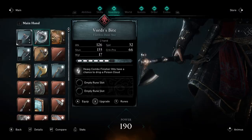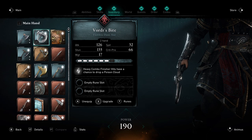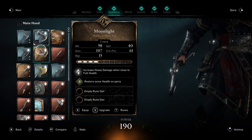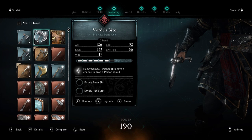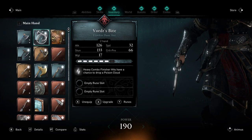You get Vordor's Bite, and it's pretty decent — it does a lot of damage. 126 at flawless level. The heavy combo finisher hits have a chance to deal a poison cloud, which I haven't fully tested yet. I'm working on a guide that's going to include the locations of all the creatures and a brief overview, and then I'll properly test out this axe. It's one of the better axes for sure. The only problem with it is that its speed is pretty atrocious compared to some of the other two-handed axes — that would be its only real negative.